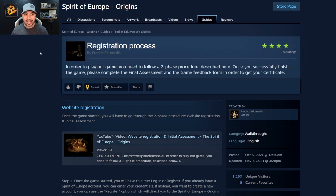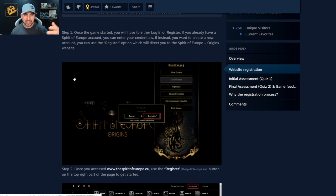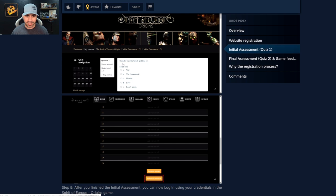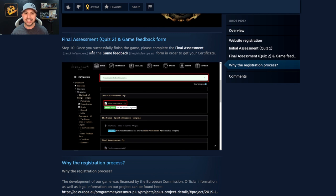Something I mentioned briefly in the video is the actual registration process. Spirit of Europe Origins registration — you can register when you first boot up the game, and you will actually be given quizzes to earn a certificate. Maybe you're a history buff like me and this very much interests you. While you're playing the game, you're going to come across historical figures. For example there's a question like 'Demeter was the Greek goddess of the harvest.' Then there are questions. That would be the first assessment, then you go through and come to step 10: once you successfully finish the game, please complete the final assessment and the game feedback form in order to get your certificate for learning your history and completing Spirit of Europe Origins.